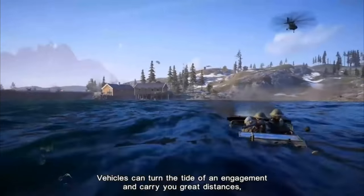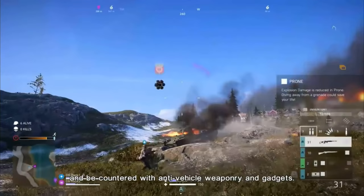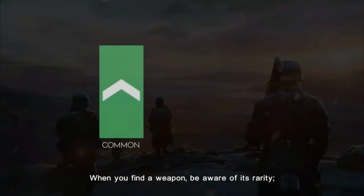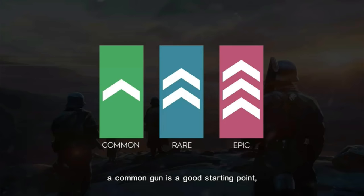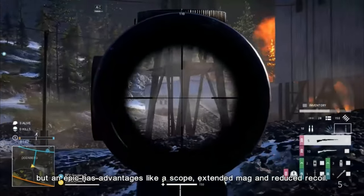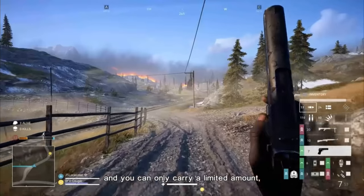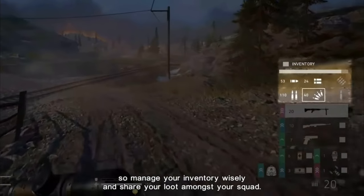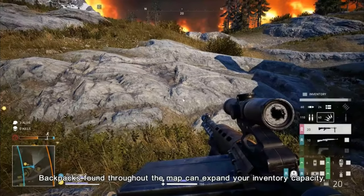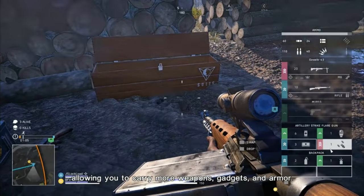Vehicles can turn the tide of an engagement and carry you great distances, but they can also reveal your location and be countered with anti-vehicle weaponry and gadgets. When you find a weapon, be aware of its rarity. A common gun is a good starting point, but an epic has advantages like scope, extended magazine, and reduced recoil. Each weapon class uses its own ammunition type. You can only carry a limited amount, so manage your inventory wisely and share your loot amongst your squad. Backpacks found throughout the map can expand your inventory capacity, allowing you to carry more weapons, gadgets, and armor.